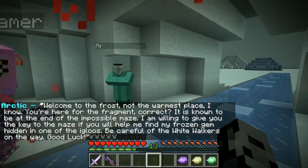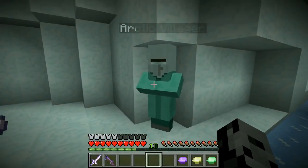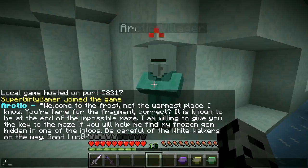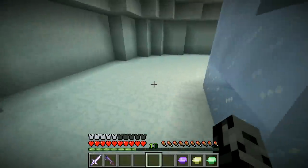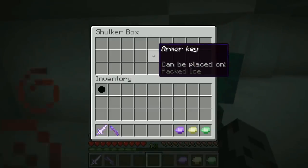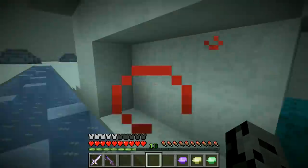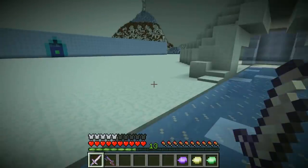There's an arctic villager! 'Welcome to the Frost - not the warmest place, I know.' He's really really pale. 'You're here for the fragment - it is known to be at the end of the impossible maze. I'm willing to give you the key to the maze if you could help me find my frozen gem hidden in one of the igloos. Be careful of the white walkers on the way.' That sounds horrible! So we need to find a gem in the igloos, then go through the impossible maze.